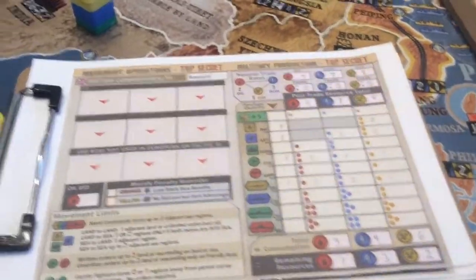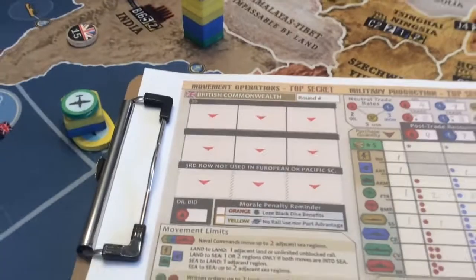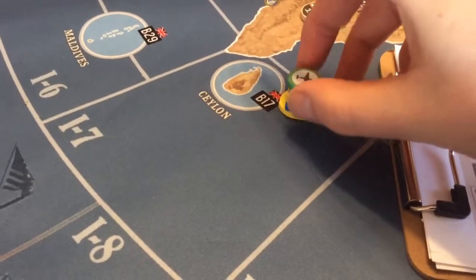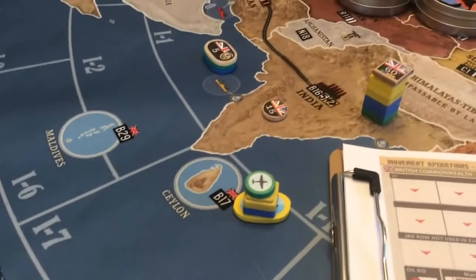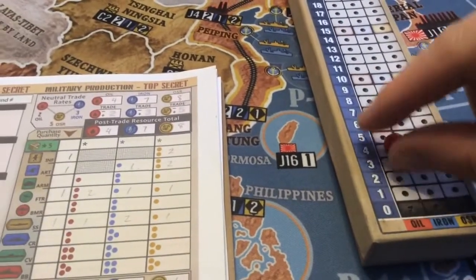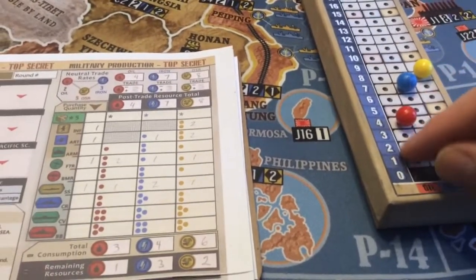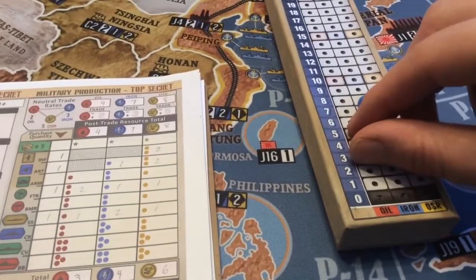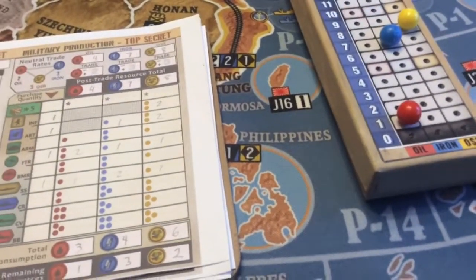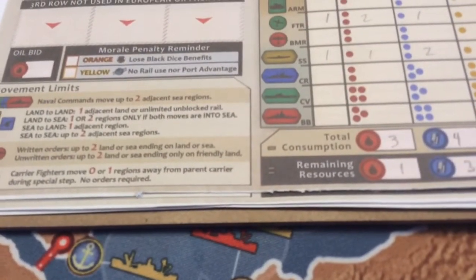And in turn order, they'll reveal their purchases and take them from the supply. So here, I've already made a little stack. And they'll decide where they want to put them. They'll be deducting the resources over here. These are placeholder pieces right now — they'll actually be more peg-like and chunkier to fit into these slots. But you would move down your peg to your new totals here, like so, to 1 to match the remaining oil over here.